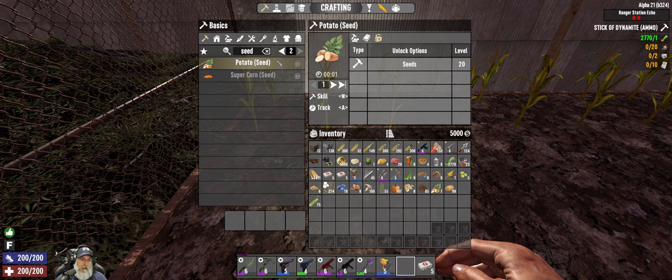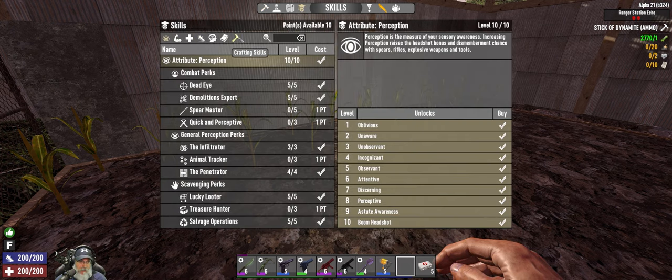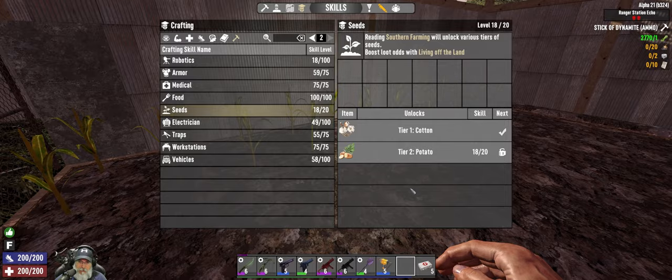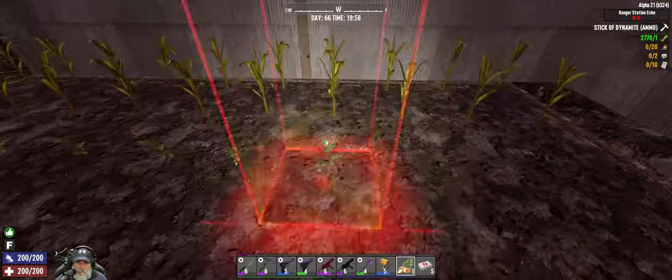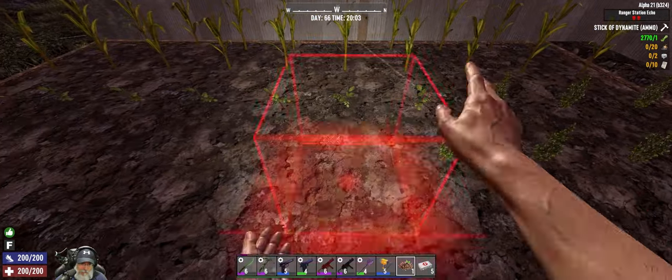Oh shoot, we haven't unlocked potato seed yet. We've gotta be getting super close, but I haven't been doing POIs for the last few days because I've been working on this horde base. We still need two more magazines to get to potatoes. Whatever we have is what we have, which is seven. I don't think I have enough seeds to plant everything that needs to be planted, so I'm just gonna plant whatever else we have for now.